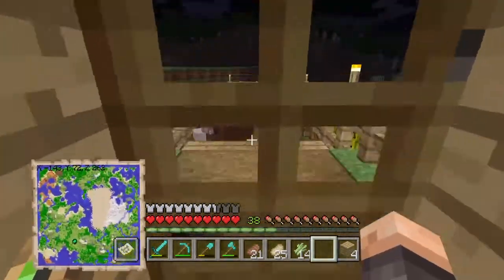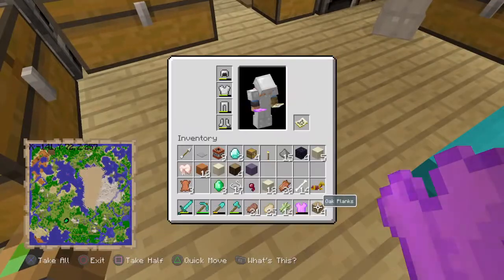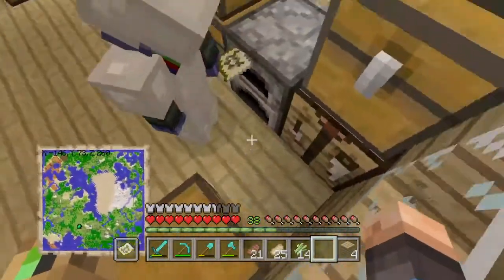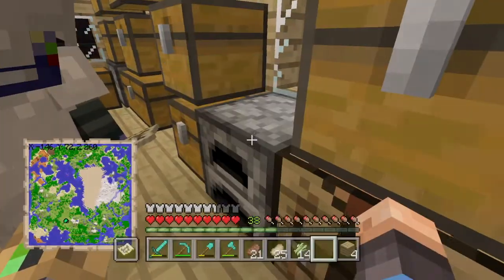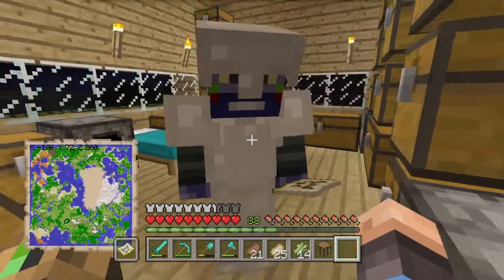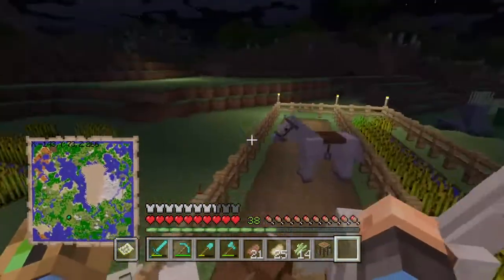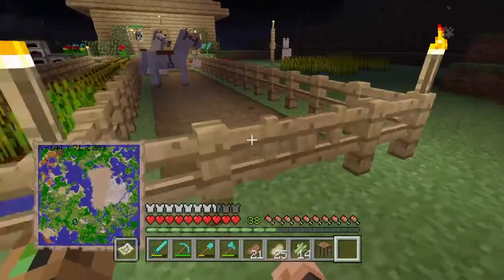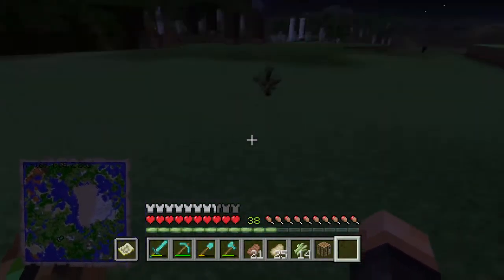I'm not gonna kill the sheep because I like him. If you have a name for the sheep, leave it in the comments. We found a leather tunic. The silk touch we found is going to be useful — the only way to get bookshelves back after you break them is with silk touch. A skeleton showed up and broke away all my sugarcane, but we ran it off. Let's just make sure nothing else is coming at us.